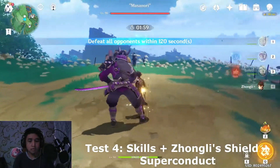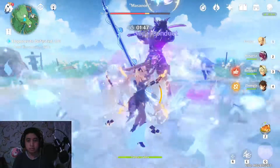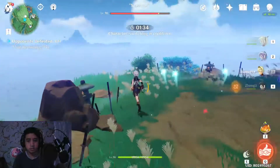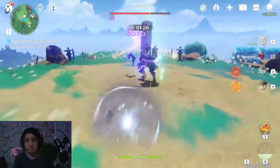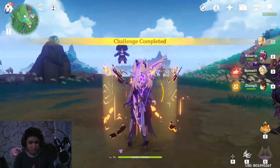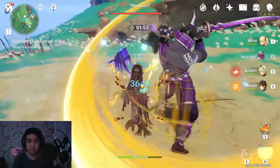First use Zhongli, then Fischl, then Rosaria — 16.2k. Yep, 16.2k. Not too great an increase, just about 1k, because of the superconduct. Yeah, not much from just the superconduct alone.